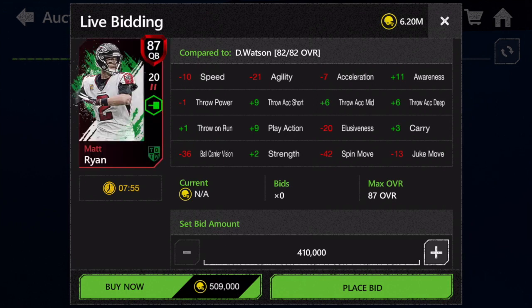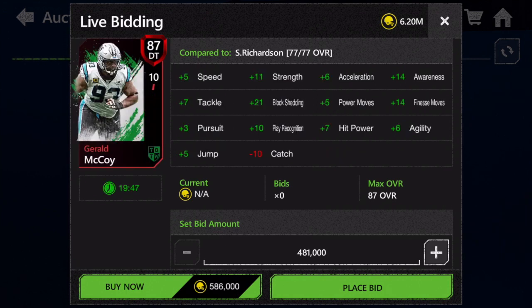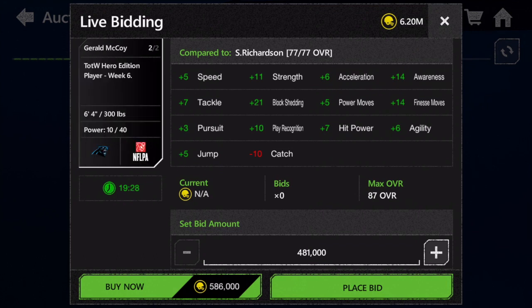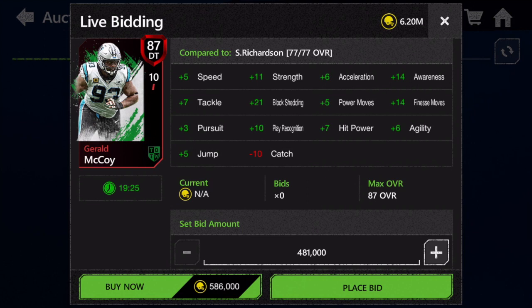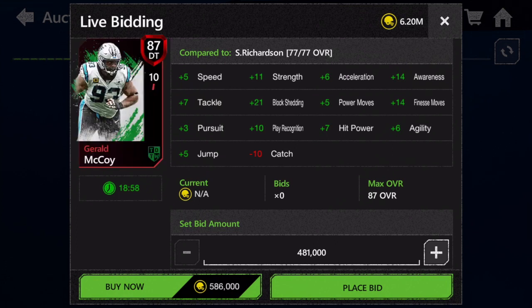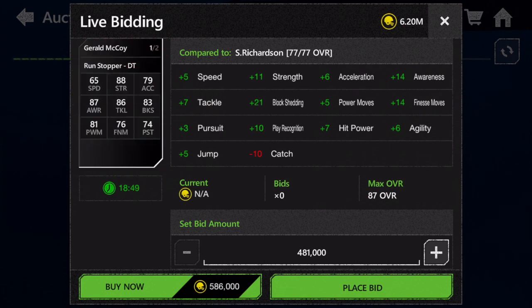Then we have 87 overall Gerald McCoy, a run stopper defensive tackle with 76 finesse moves and 81 power moves. How does an 87 overall defensive tackle have only 81 power moves and 76 finesse moves? Those are like base elite, maybe 79 overall gold stats. This card is definitely way under-statted for his overall — he should probably be like 80 to 83 overall considering how low his move stats are. Definitely not worth picking up.